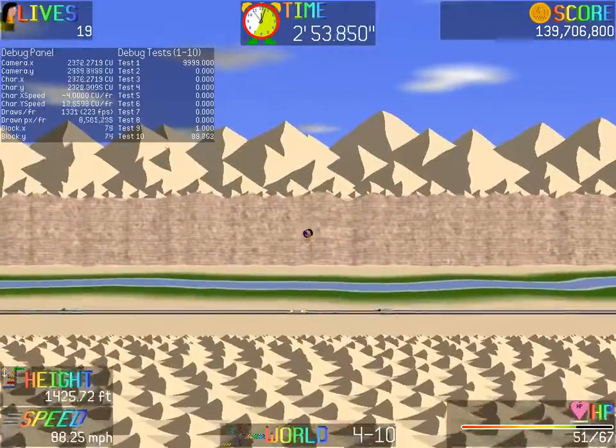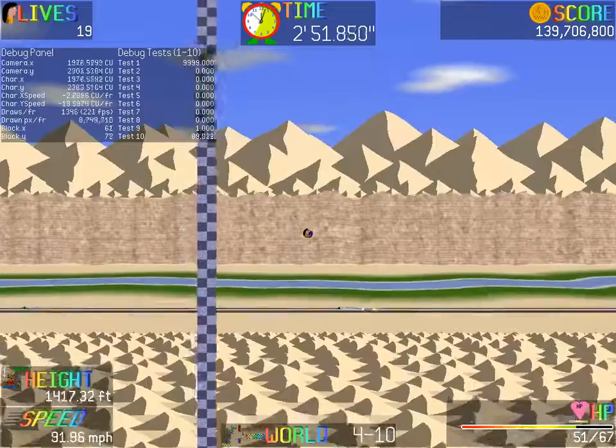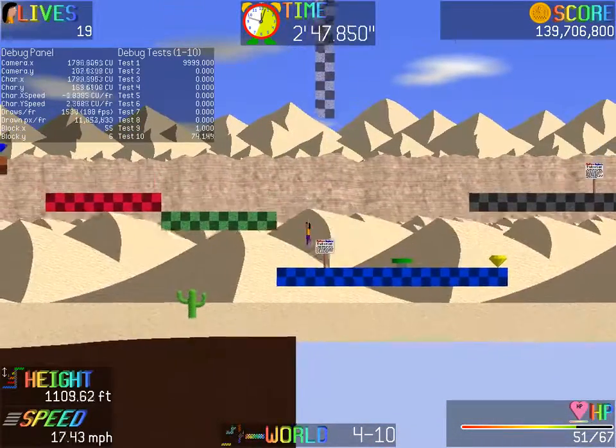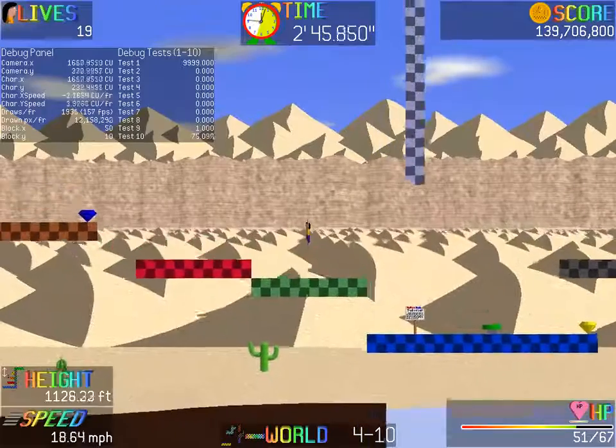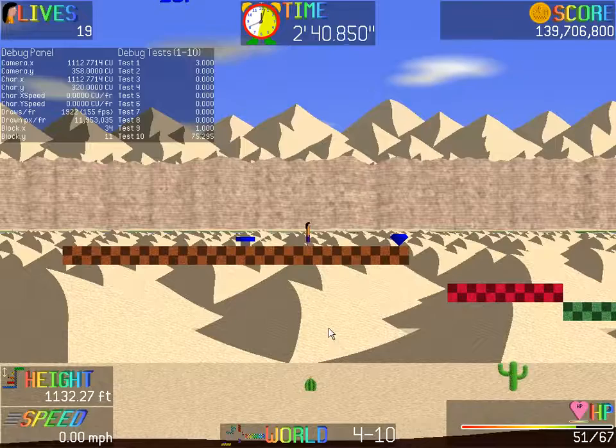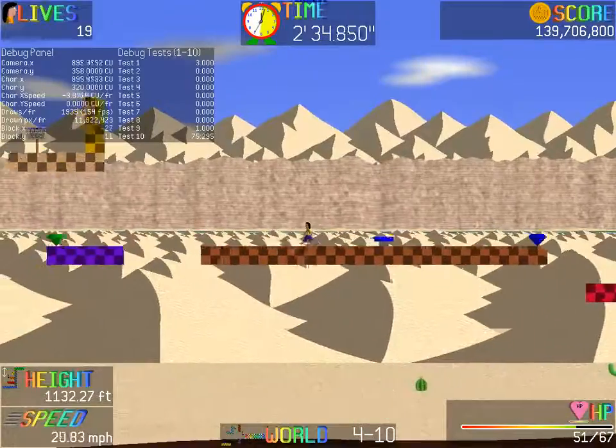That pretty much concludes the foreground part. There's one other thing about the foreground that I did — notice the detailed texture for this sandy bottom at the closer part. Having liked the waving effect on these sand dunes, I incorporated that into the foreground, and it really came out quite nice.